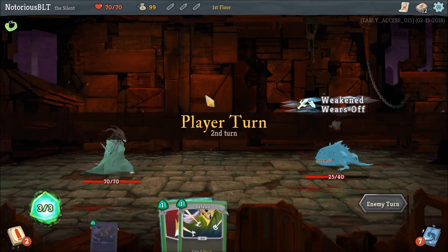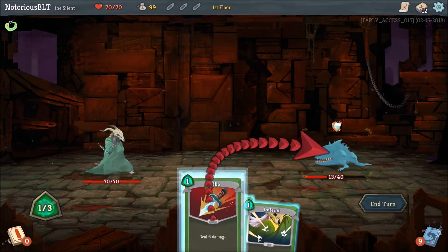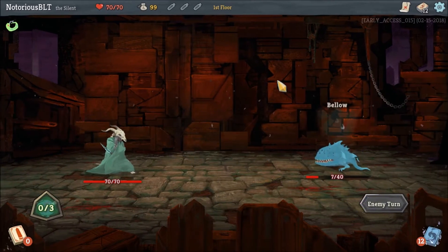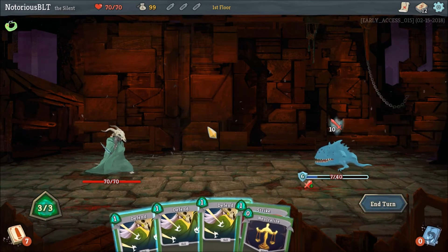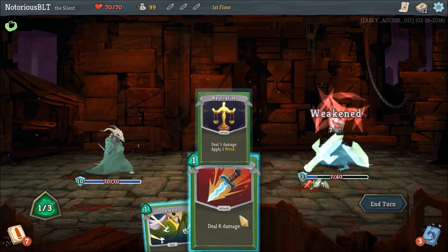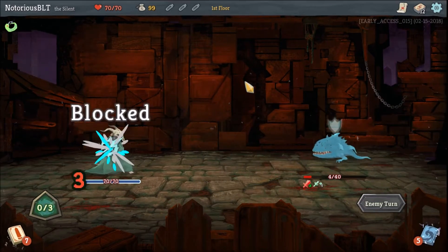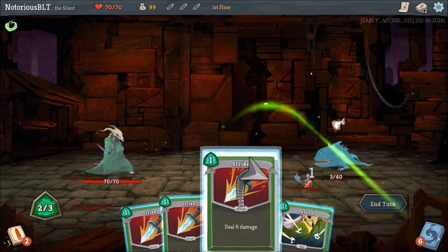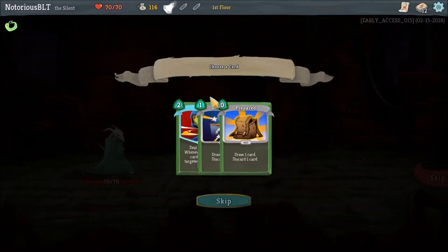I know we're going a little heavy on the Slay the Spire this week, but I just don't know what else to play. I was a little burned out on Rain World — not that I don't like the game, I frickin' love the game — but I just wanted to take a break from it. I also finished Transistor but didn't really have anything for a Tuesday slot, so I figured: how about I just play Slay the Spire? Because I'm having fun with it, and if I'm having fun, you guys will probably have fun too.